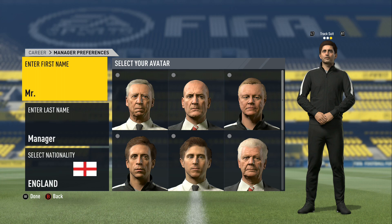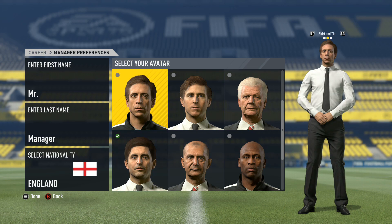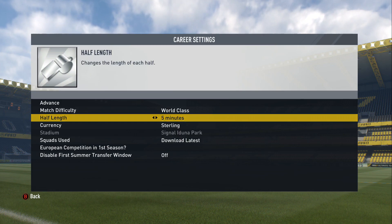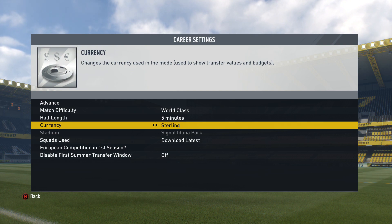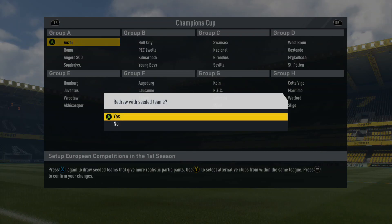Before we get into things, we'll obviously go ahead and select the avatar. The one I've been going with is this guy here — the same one I've got on my West Ham career mode. We'll select him, go shirt and tie, and fill in the rest of the details. We're going to play on world class, five-minute halves, Sterling currency. We'll download the latest squads and we will have the European competition in the first season.